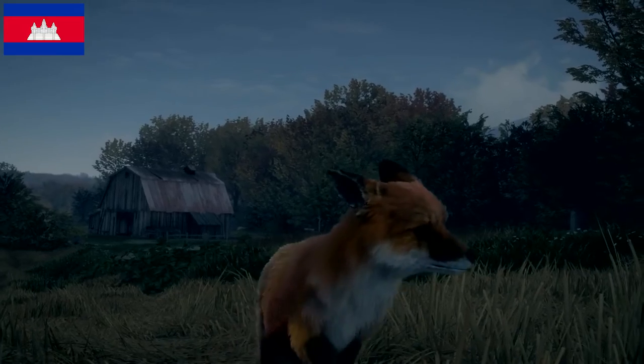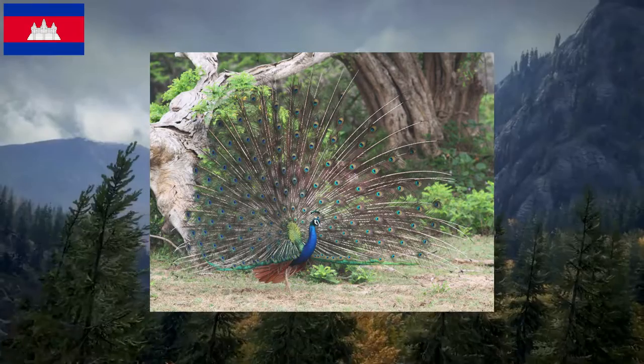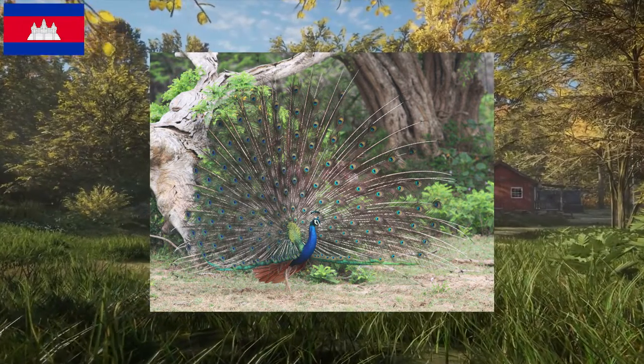The next animal is the class 1 Indian peafowl, where diamonds are typically found around level 3. These gorgeous animals are found throughout the northern and southern regions of the map as they love the space to display their plumage, as well as some vegetation that they can feel safe hiding in.